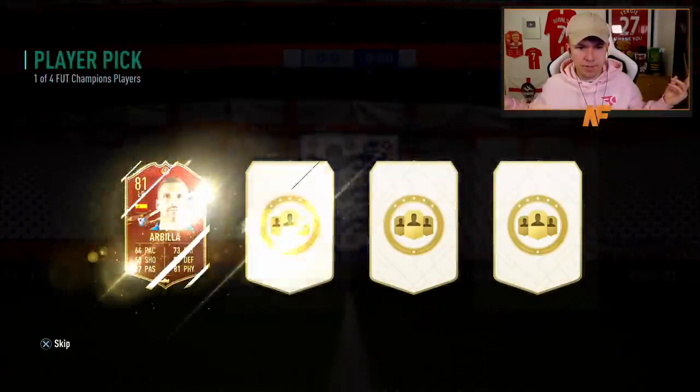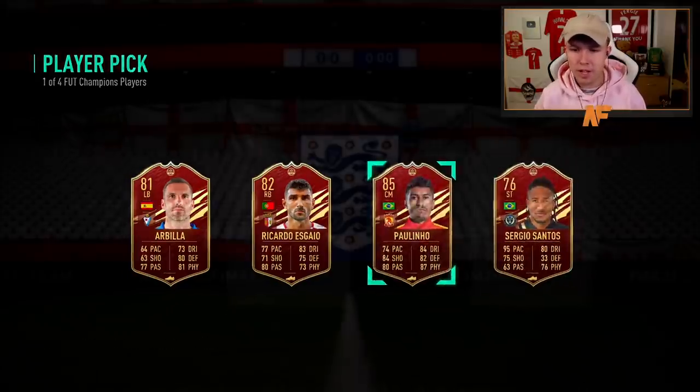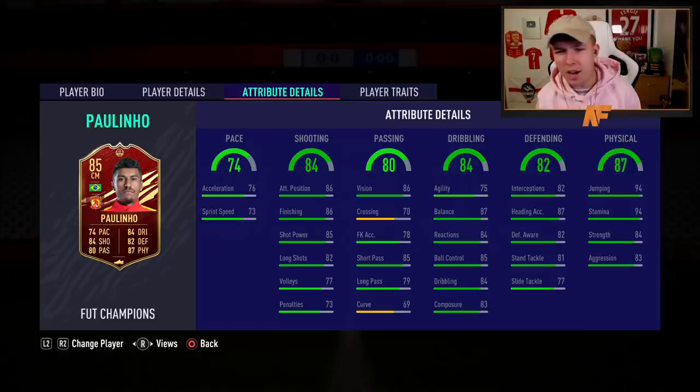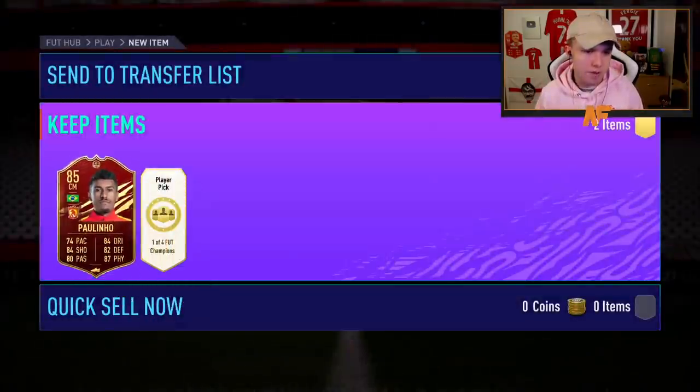50,000 coins, 200k packs, two player picks out of four options, and the automatic qualification points is what we have at our disposal. Let's get into my player picks first and see what we get. First one up - come on - Paulinho! I'm happy, I've got one of my top five! Probably one of the harder ones to fit into a team, but a very very nice card so I'll take it.